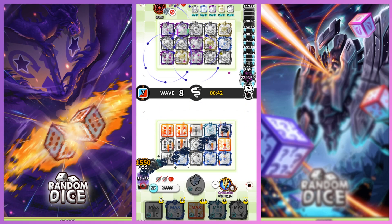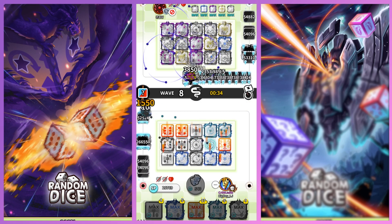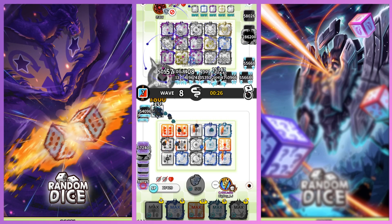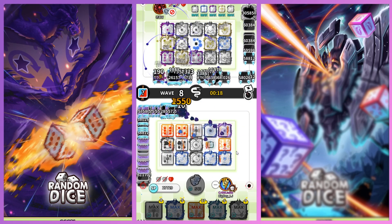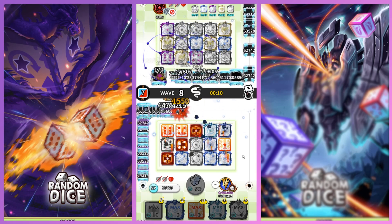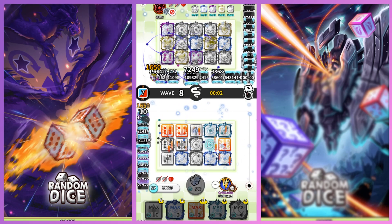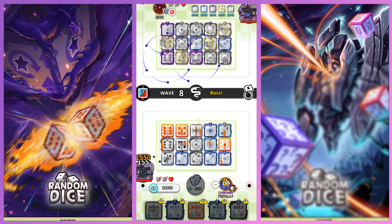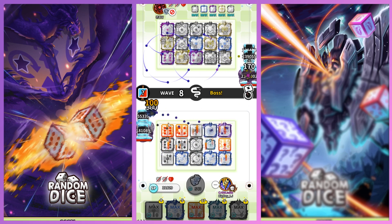If we survive this wave and somehow kill the snake boss as well, I can win this. Or if my opponent can't kill the boss. But the problem is I don't think I can kill the snake boss. My opponent has a very good Atomic setup. Maybe I should have chosen differently — I don't know what I could have done in this situation. Berserker is going to do work on the wave, so the boss will actually have lower HP this time. The problem is taking out the boss — I don't think I can take out the boss in time, and these small mobs are actually annoying.